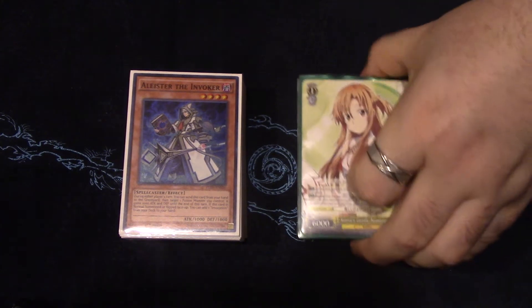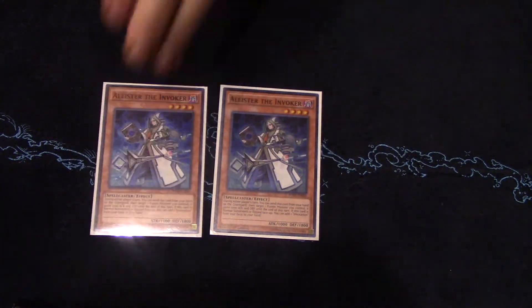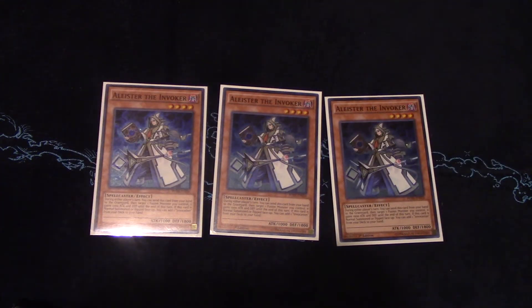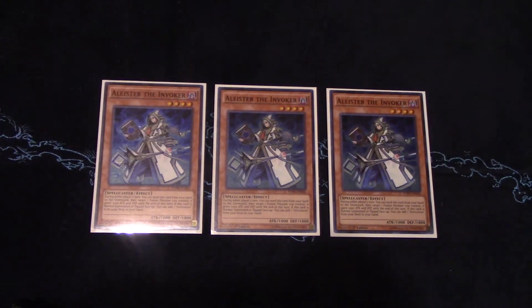To start off, we play three Aleister. This is basically what you want to invest your normal summon in every turn. It recycles itself, it searches your fusion spell, it does everything you want a card to do.